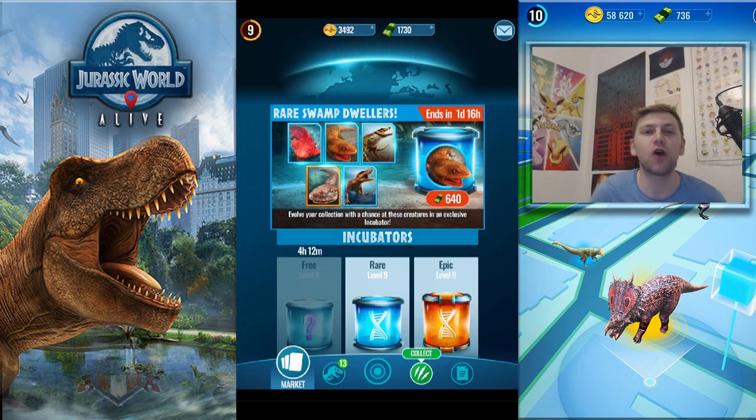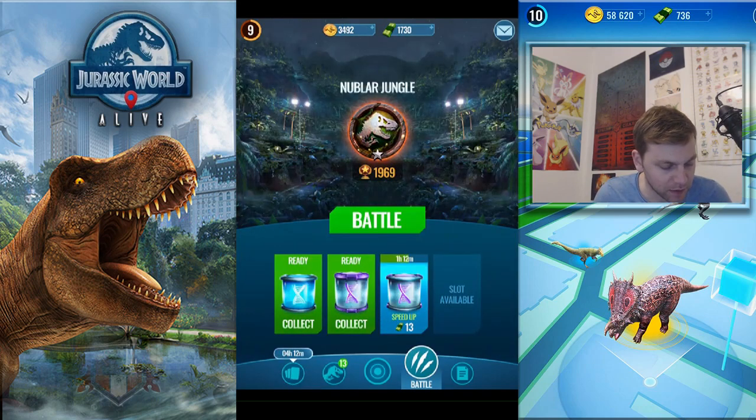Hey guys, welcome to a brand new episode of Jurassic World Alive. Today we are opening a rare swamp dwellers incubator. I don't know whether this is a special offer for VIP only - if it is, that's great to see we are getting those offers now - or whether it's available to everybody. Let me know if you haven't got the VIP membership whether this is showing up on yours. We're also going to be opening a rare incubator I actually picked up from battling in the Nublar Jungle.